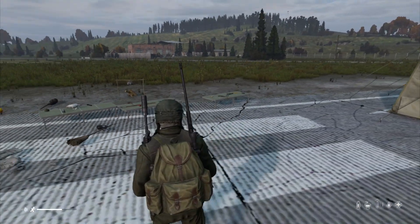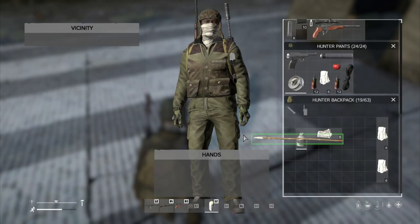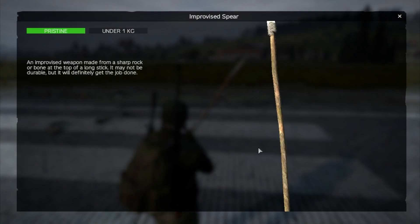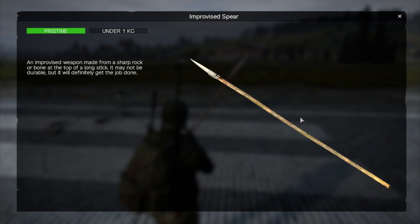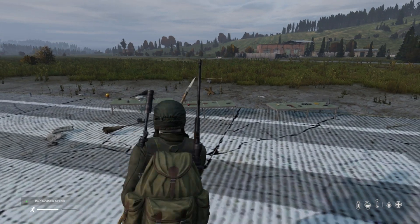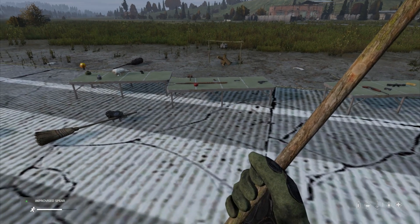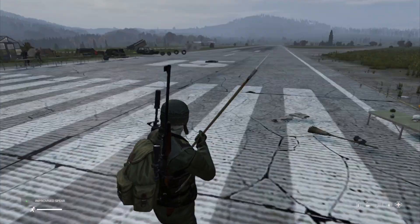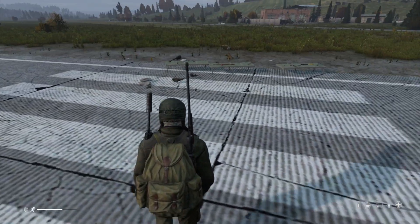Let's dive into the server. First up, let's look at the improvised spear. Look how cool this is. You make this with a long stick and an improvised bone knife — which I'll tell you about how to make in a minute — or a stone knife. It might be a good stealth kill thing, maybe good for getting zombies. Let's go to first person and see what it looks like. What I really like about it is that if we can have an improvised spear, surely pretty soon we can have an improvised bow and arrow. When you go to throw it, you don't throw it like a javelin to try and stab someone.